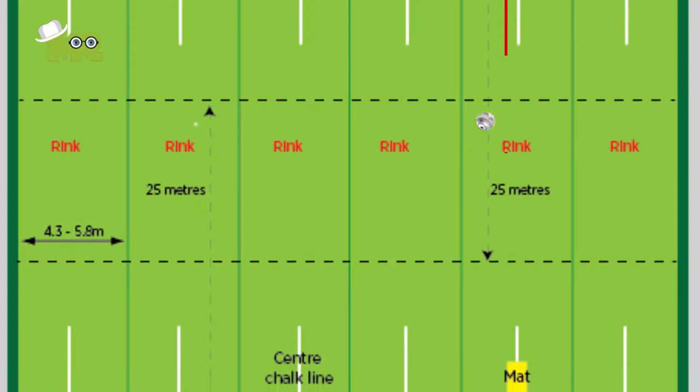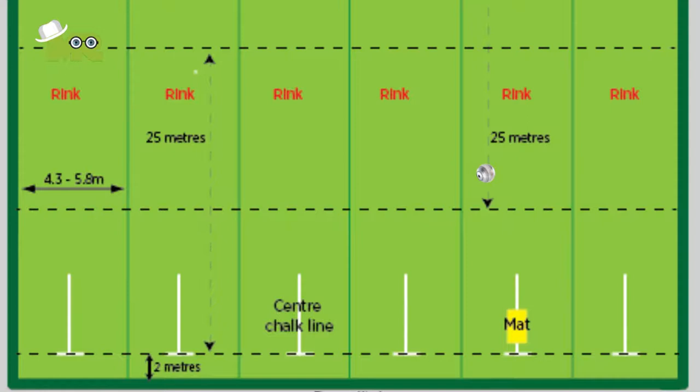8. After the jack comes to rest, it is moved to the center of the rink. 9. The game officially begins after this and the players take turns to bowl. 10. Players get points for each bowl that's closer to the jack than the opponent's closest bowl.